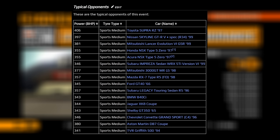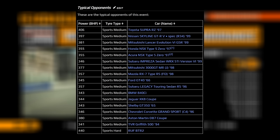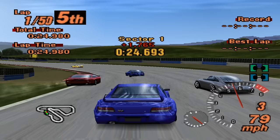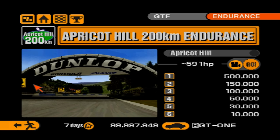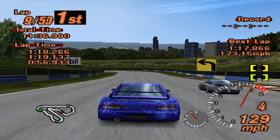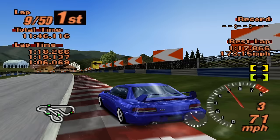So for example, here is the list of possible entrants for the Apricot Hill 200km endurance race. On the NTSC v1.0 release, a car from the Grand Valley 300km race is accidentally added — the Roof BTR2 with 440 bhp. Its appearance makes it the fastest car at the Apricot Hill 200km, with the second fastest now being the Toyota Supra RZ97 at 406 bhp. All opponent cars actually fall well short of the 591 bhp power limit. Even though the BTR2 performs well, it's still often beaten by the Ford GT40 when they're on track together — the GT40 has sports mediums while the BTR2 has sports hard tyres.